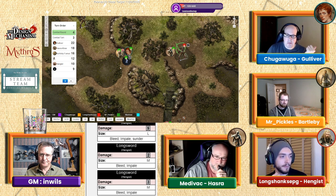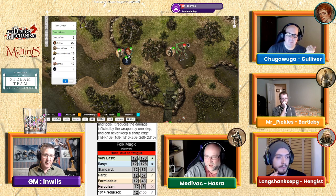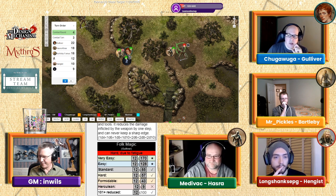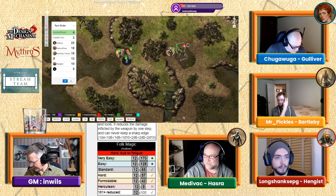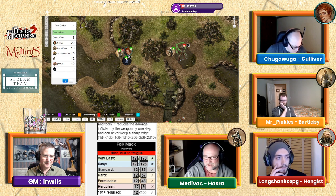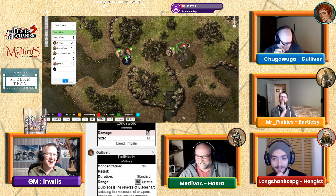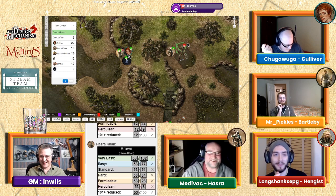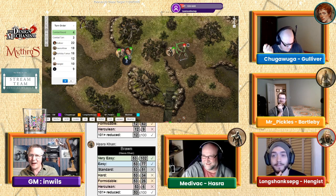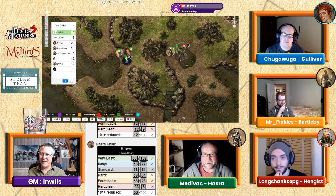Hazra has one action point left — he tries a brawn roll to pull his spear back out. He braces himself, pulls, and slips slightly backward — same result as before, fails again with a 53. Gulliver rolled a 20 glitch. Bartleby and Hengis have no actions remaining. Fatigue rolls please for those who need them.